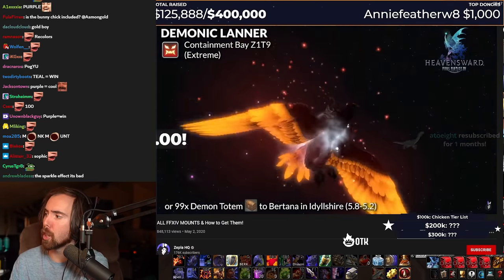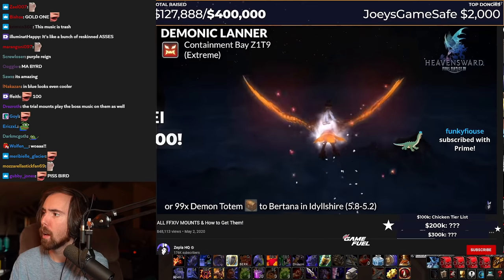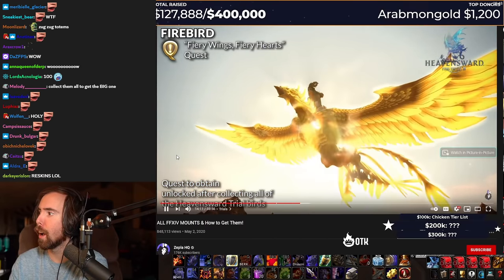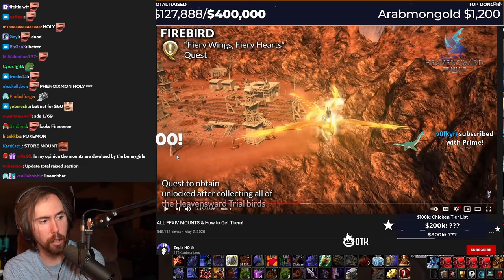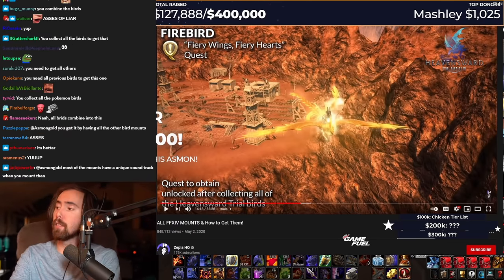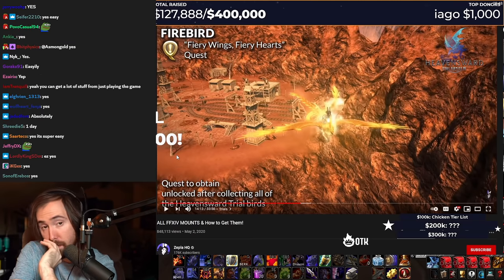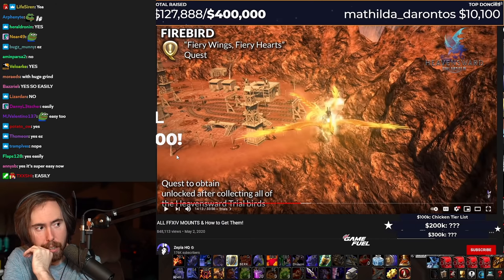Yo, dab him. Thanks for $100. Appreciate it, man. People are popping off. Thank you, guys. That's cool. Wait, this is like the heart of the aspects. Wait, so this is the heart of the aspects but you don't buy it on the store? So realistically, just be honest with me, guys — could I get this mount? Yes. I could get it easy. I could get it super easy.